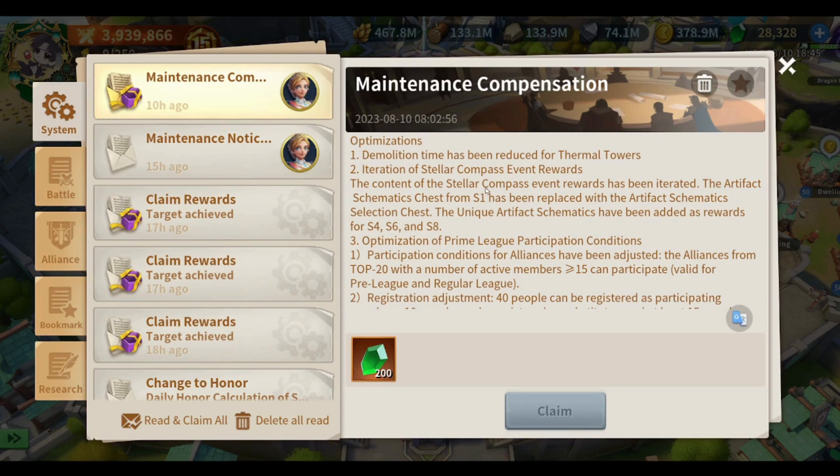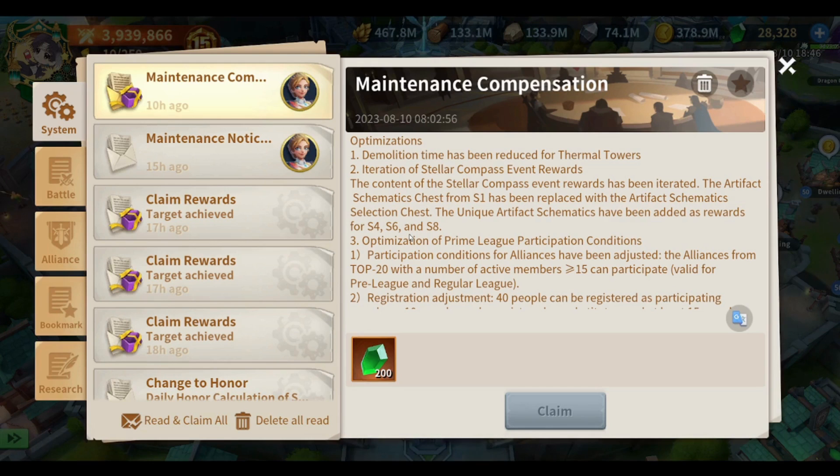Iteration of stellar compass event rewards: the content of the stellar compass event rewards has been iterated. The artifact schematics from season one have been replaced with an artifact schematic selection chest. Unique artifact schematics have been added as rewards for seasons four, six, and eight. Apparently we don't have to refresh to get different artifacts anymore — instead we get a selection chest where we can choose the artifact. Not sure how many artifacts it will contain, but hopefully we'll get all artifacts together at the same time.